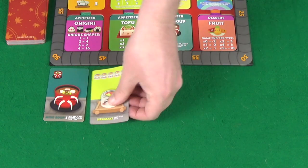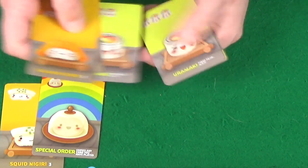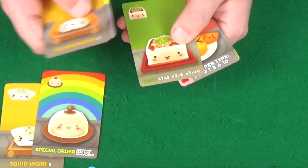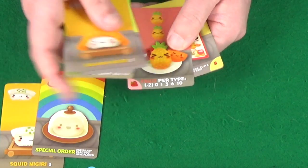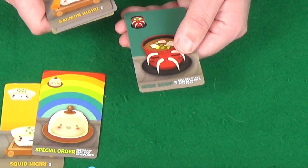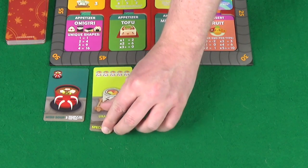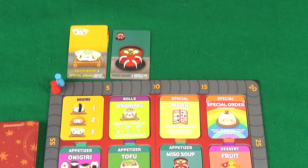Pixel reveals the 5 Uramaki card — she's halfway to the 10 needed. We get back salmon nigiri and 2 Uramaki. Given she played the 5, I'd need both these and the 4 to reach 10, so I'm not going after those. There's tofu — risky — and fruit: the only fruit here, and no fruit at game end means minus 2 points. I'll take the miso soup for a guaranteed 3 points. Pixel uses her special order to copy her Uramaki, taking her immediately to 10, scoring 8 points and jumping to 8 on the track.